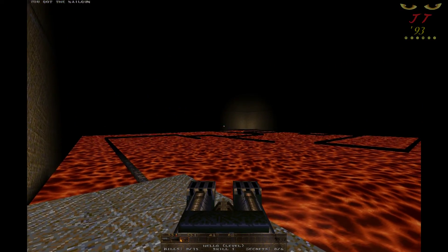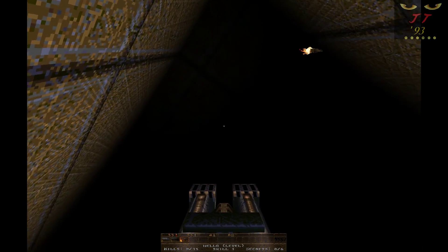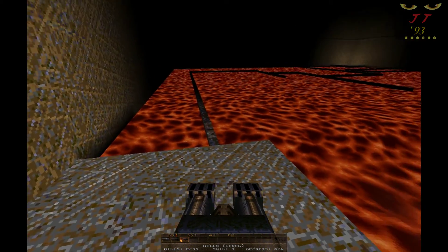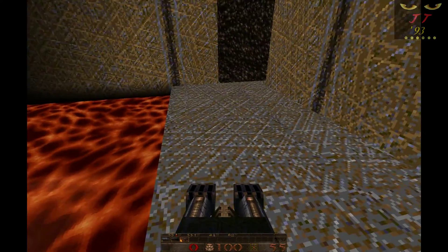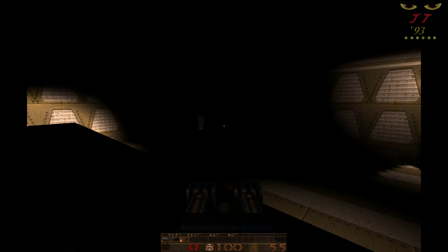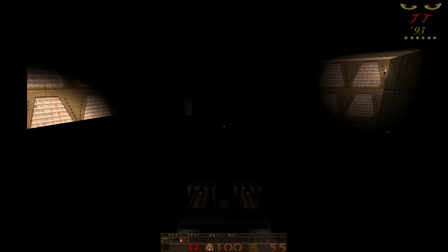By the way, there are six secrets in this map and I have not found a single one, because this map has a very high risk factor to it where you don't want to go exploring. The next room is pitch black, except for some suspiciously lit areas.